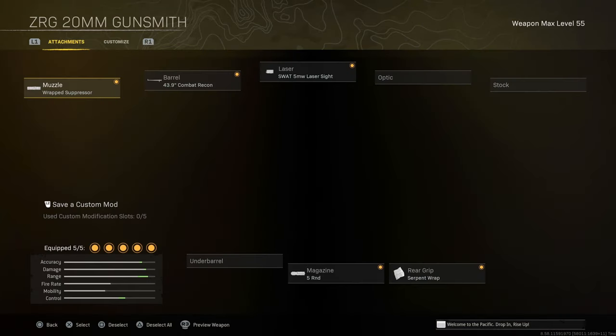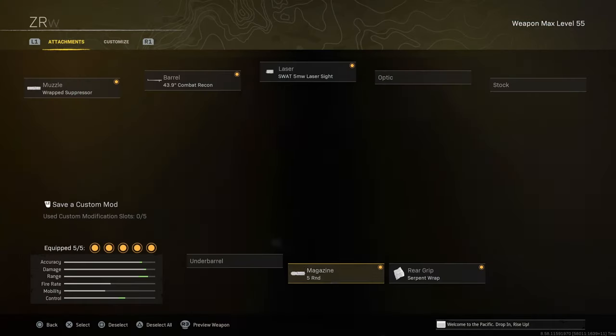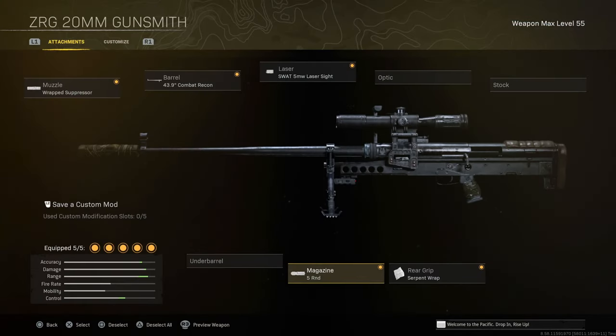Here are the attachments on screen. We're going for max bullet velocity as well as aim down sight speed. We have the Wrap Suppressor and Recon Barrel for bullet velocity and damage range, and we have the 5-milliwatt laser and the Serpent Wrap for aim down sight speed. And to top it off, the five-round mag, because the three-round base mag is just way too small.